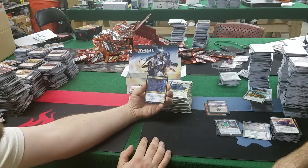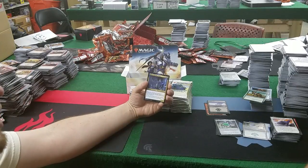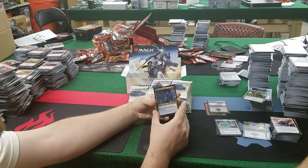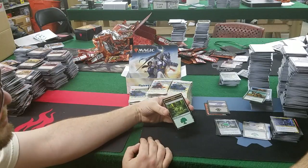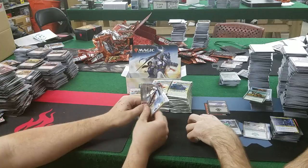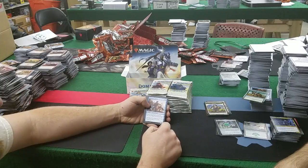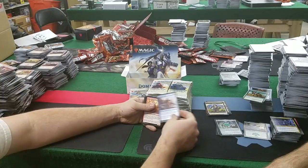Rona, Disciple of Gix: 1, a blue and a black for a 2/2 — when it enters, exile target historic card from your graveyard; you may cast non-land cards exiled with Rona. For 4 and tap, exile the top card of your library — risky. And another forest; I really like the art on that one — artifacts melding into the forest. And a soldier token. Home Reds: 4 mana for a 3/3 — when it enters, target player puts the top 4 cards of their library into the graveyard. Lava Runner: 1 mana for a 1/2 — as long as there are 2 or more instant/sorcery cards in your graveyard, it gets +1/+0 and haste.